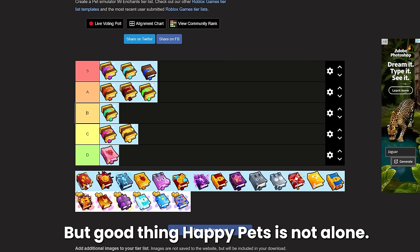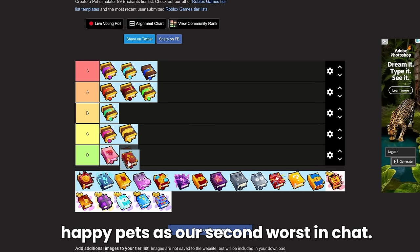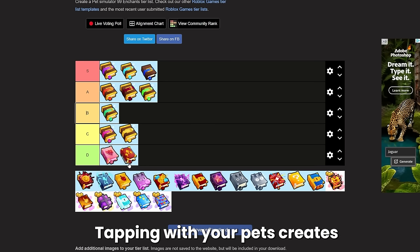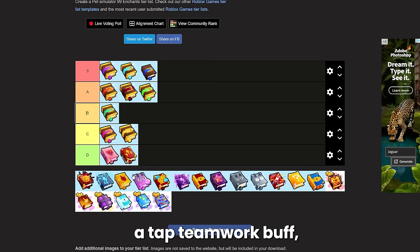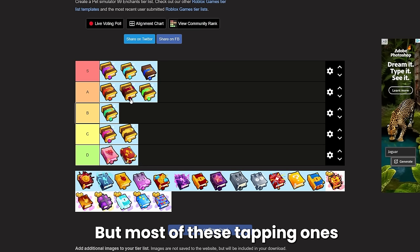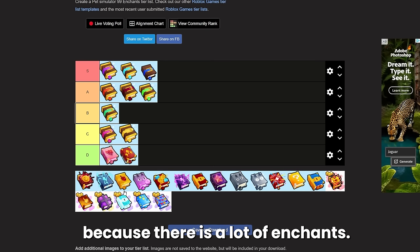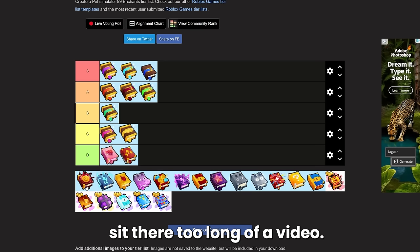Tap Teamwork is going to be joining Happy Pets as our second worst enchant. Tapping with your pets creates a tap teamwork buff making your pets attack 10% faster and it stacks like six times. Honestly all of the special tapping enchants are going to be pretty low except for one, so you're going to want to keep watching to see which one that is. Most of these tapping ones are just not that good.